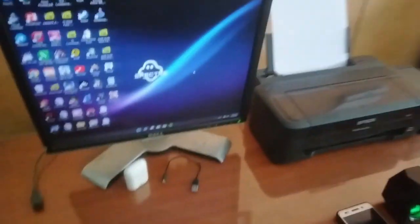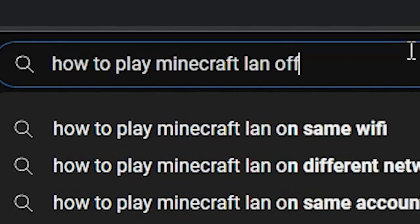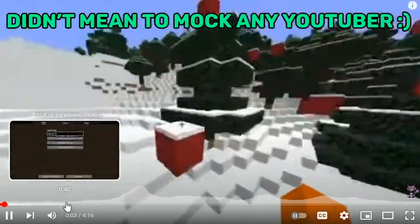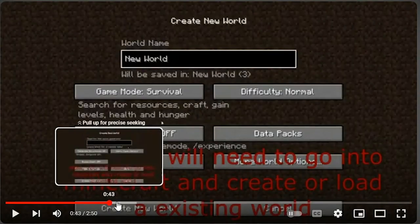Hey guys, welcome to another video. Today I'm going to show you how to set up your PC for LAN multiplayer gaming without any internet or any other software at all. So first of all, why should you do this? Well, let's say you want to play Minecraft LAN multiplayer without internet. You surf YouTube, found yourself stuck on a lot of videos, and those videos are too long and complicated. In a lot of videos they say you need to install external software like Hamachi or another VPN.